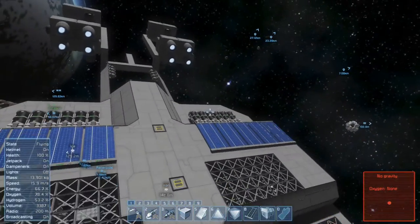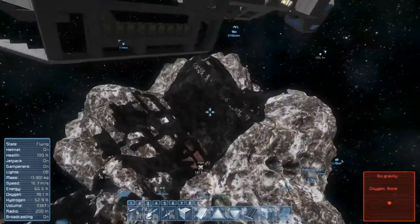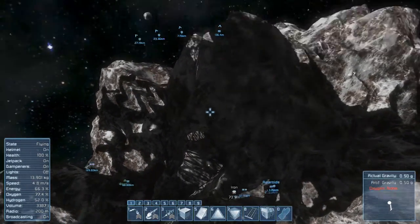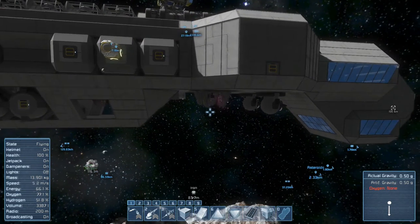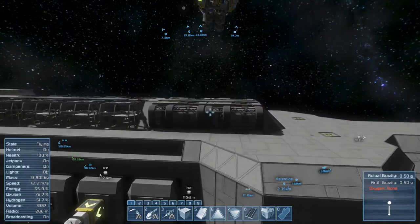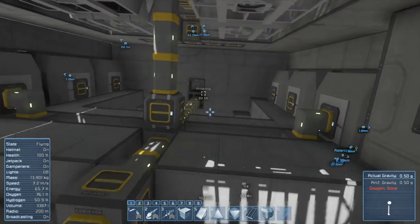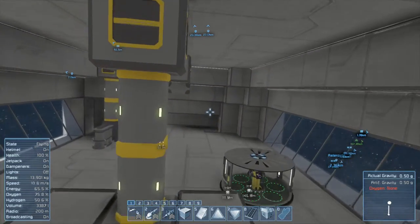I've put in some more solar panels, some more thrusters, and moved the ship over to this asteroid to test out the beam drills. The beam drills at the moment still get all the stone. I know you can specify to not mine stone, but I don't know if it just doesn't pick up stone then - we will test that.